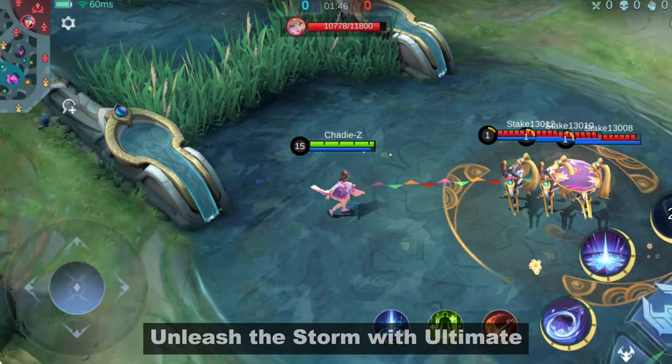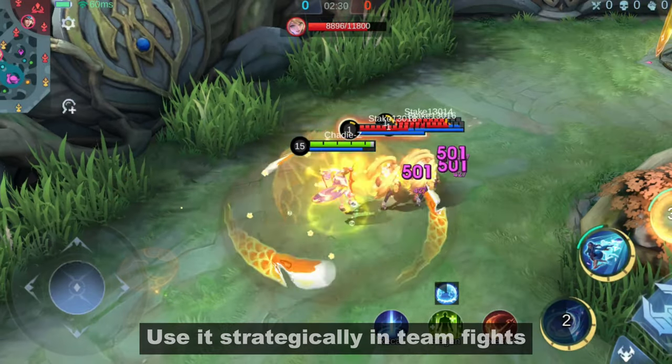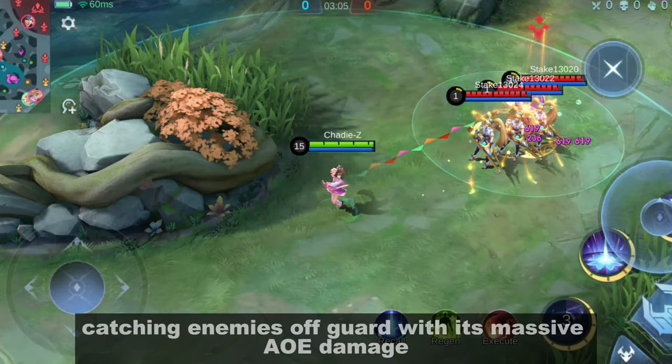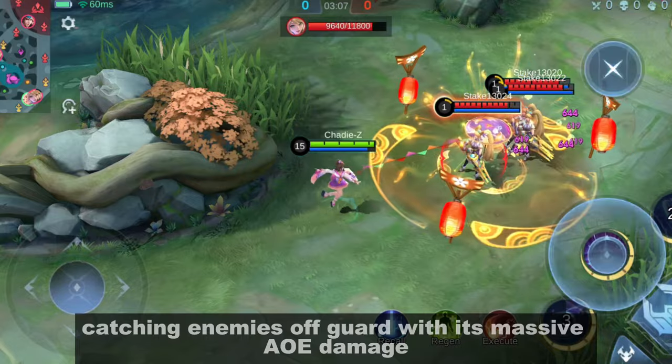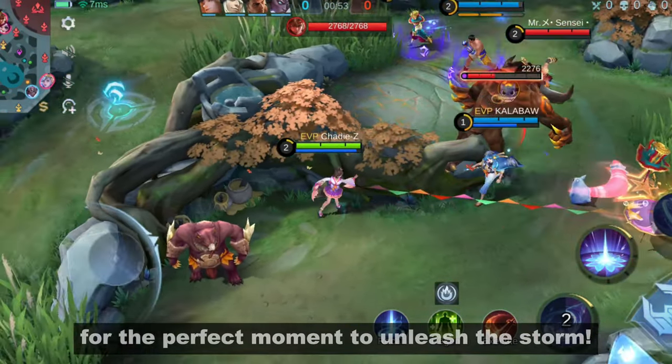Unleash the storm with her ultimate. Kagura's ultimate, Semi-Umbrella Dance, is a game winner. Use it strategically in team fights, catching enemies off-guard with its massive AoE damage. Timing is everything — wait for the perfect moment to unleash the storm.